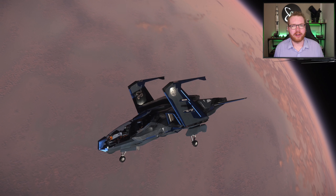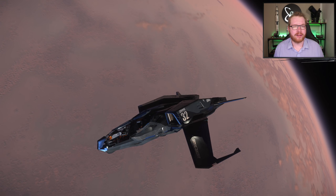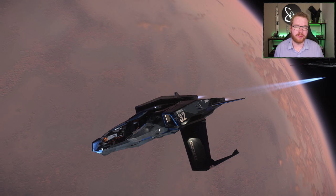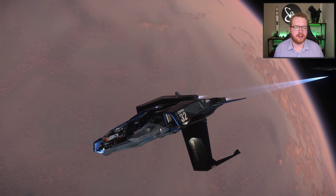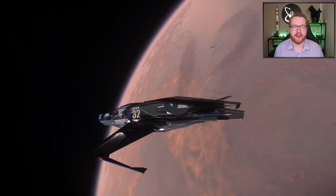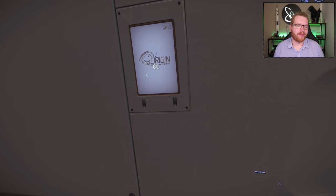Next I have the Mustang Gamma. I got this as part of the referral program for reaching 25 referrals. This is the racing variant of the Mustang — the Mustang class of ships has multiple variants with different roles — and you can get this at the Astro Armada at Area 18 for 627,500 Alpha UEC.